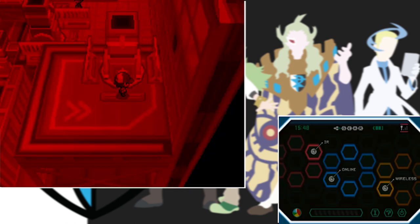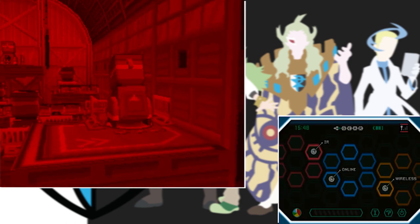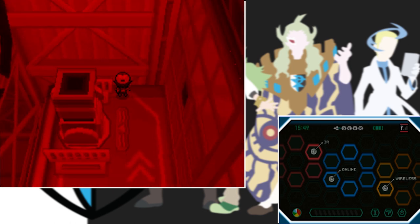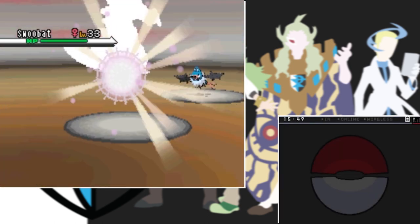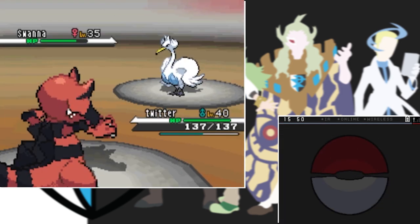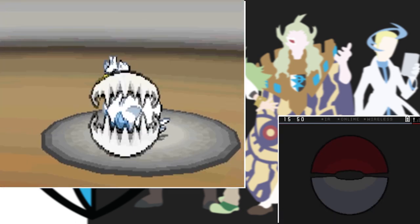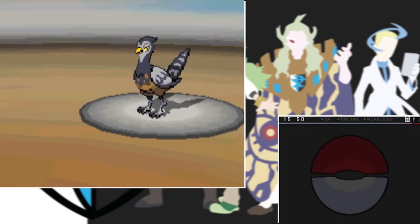I play around with some machines in the gym and something goes wrong so I'm suing. A very long court case later and it's time to take on Skyla. My Krookodile makes short work of her Swoobat with one single Crunch. Her Swanna comes out and I stay in even though we're weak to it - luckily two Crunches take it down as Bubble Beam barely does damage. Last is Unfezant which also goes down in two Crunches. Very easy gym fight.